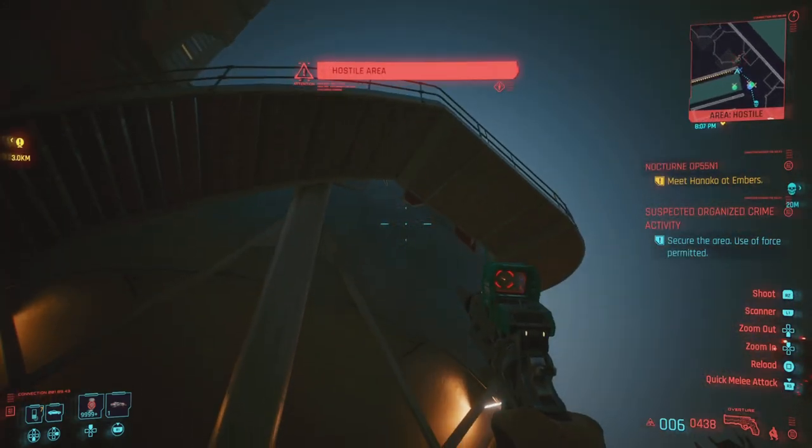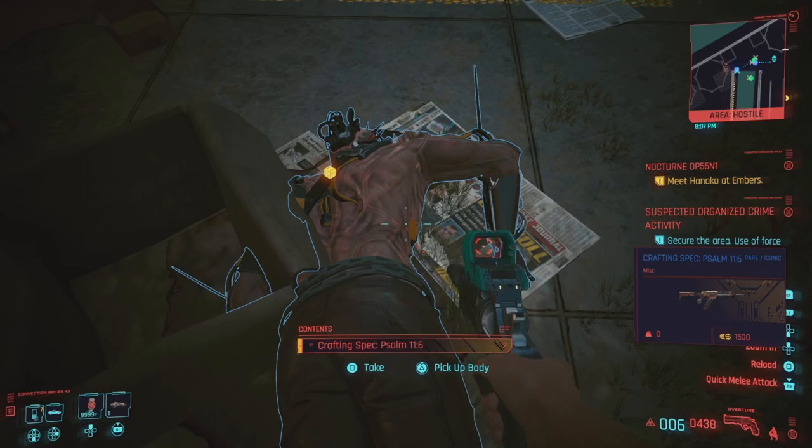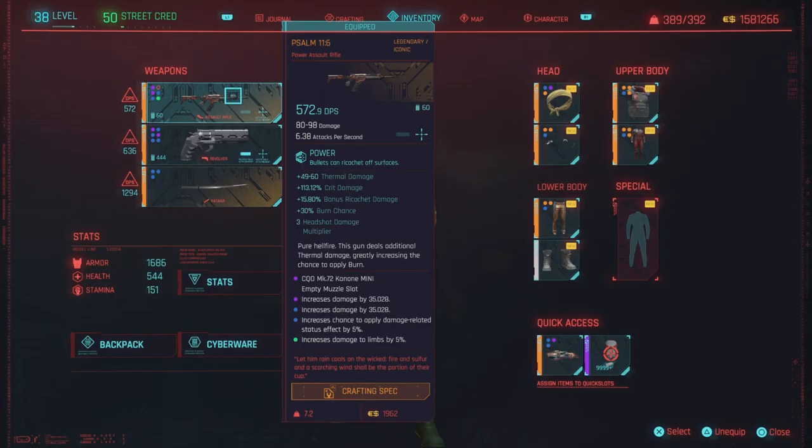And to my surprise, there it was — the SAMS 1116 crafting blueprint. Now it starts off as a rare iconic. Then you upgrade it to rare, and you'll go into the legendary status after you upgrade it to epic. Here's the roll that I got: thermal damage, crit damage bonus, ricochet damage, and burn chance on this as well. That is nice.